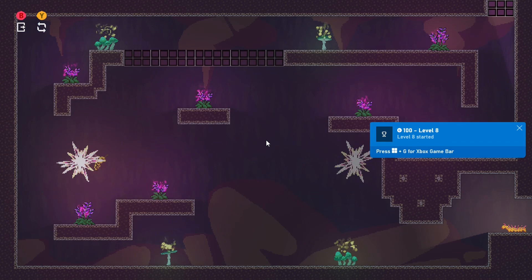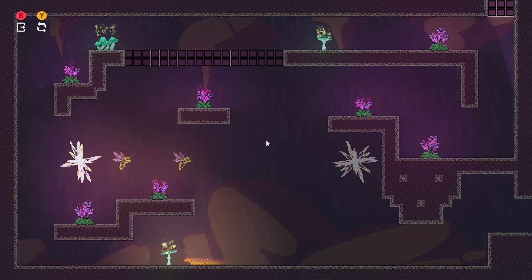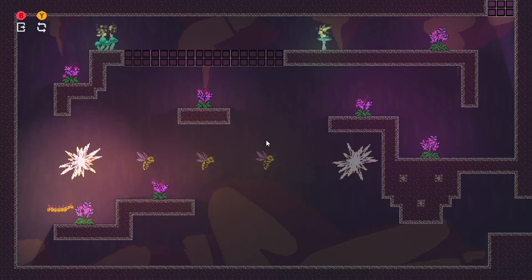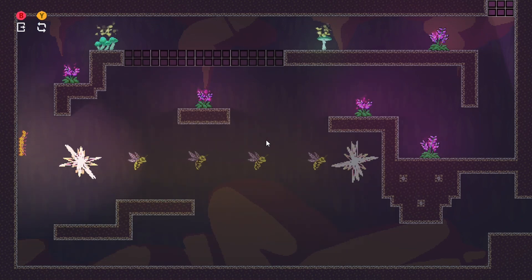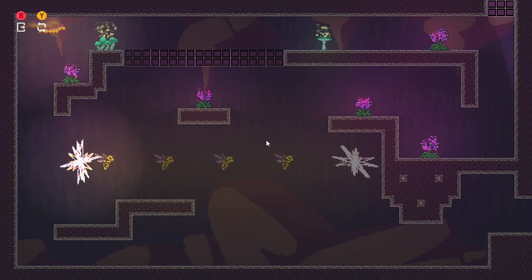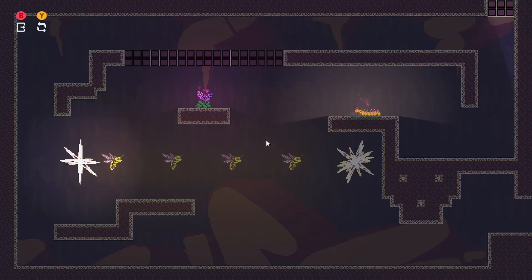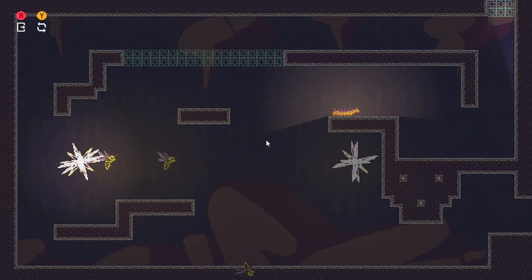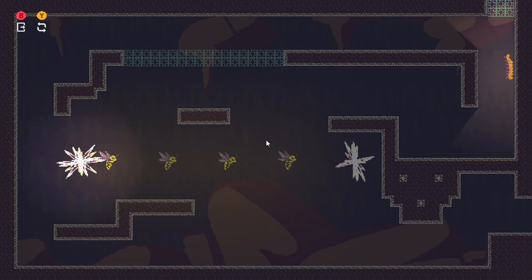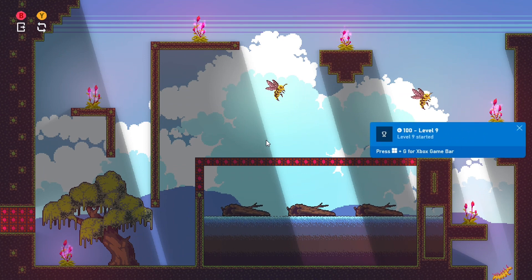Here we go, starting level eight — this is where speed is introduced. I did quite enjoy the jumping on the wasps; it's a lot of fun planning your movement to make sure you don't fall. This one ended up taking me two attempts because I rushed it, so just take your time when jumping over and onto obstacles and the wasps.